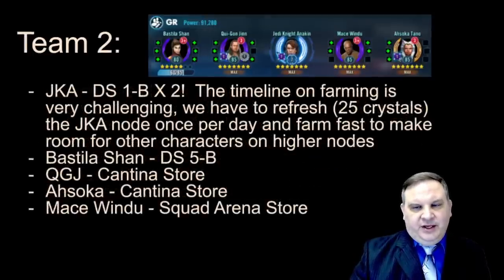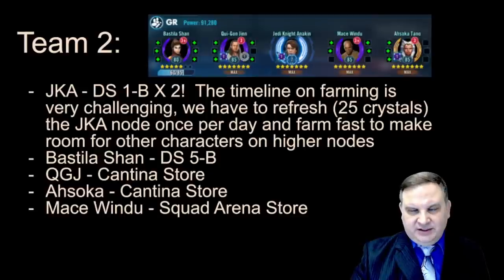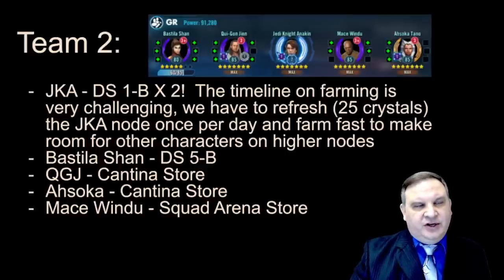Anakin comes off of a Dark Side node. When you see the gear farming guide, we have to finish up Anakin very quickly because we've got to start other farms for the journeys we're on. I'm going to ask you to spend 25 crystals per day refreshing that node — 25 crystals lets you farm it twice, so you'll do 10 runs per day with Jedi Knight Anakin. Bastila comes off Dark Side 5B. Qui-Gon comes from the Cantina Store, as does Ahsoka. Mace Windu comes out of the Squad Arena Store.